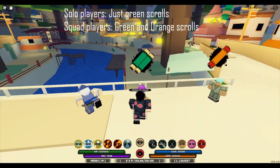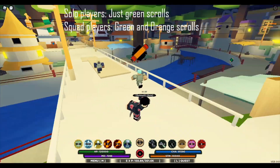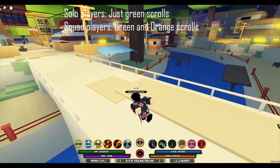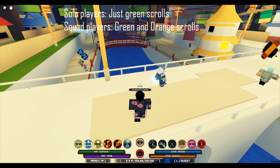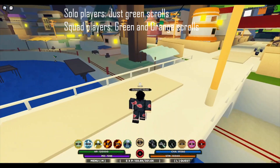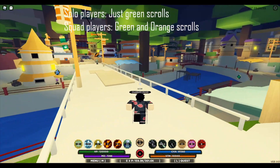The orange scrolls are kind of a boss quest — it's like Naruto, Sakura, Kakashi, something like that. If you defeat the boss quest, you have a chance of getting a sidekick companion that does a bunch of damage.